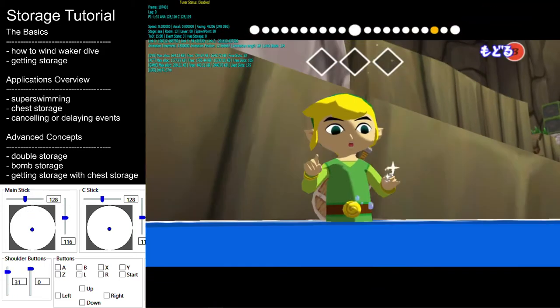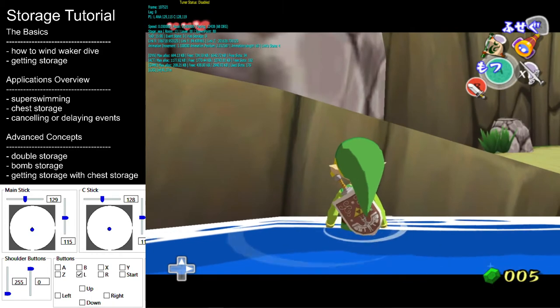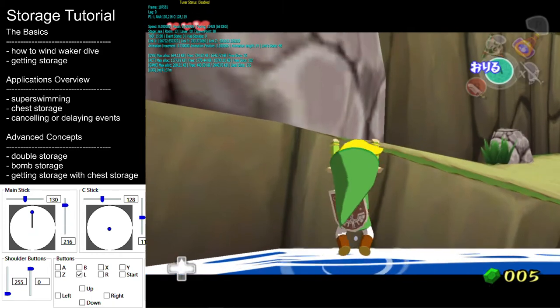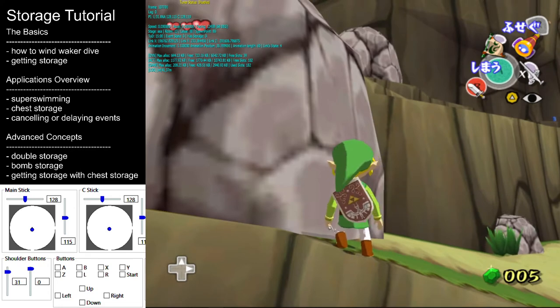Once you go back close enough, you will get that 180-degree turnaround and get a dive. The other thing that could happen is that you press the Wind Waker button and nothing happens. In that case, it just means you were too early — the game wasn't going to let you pull out the Wind Waker because you were still in the climbing animation. Just wait a couple frames later.